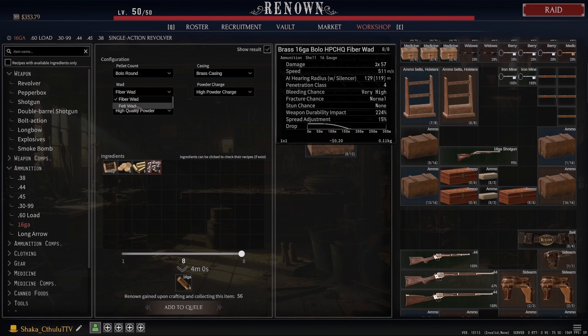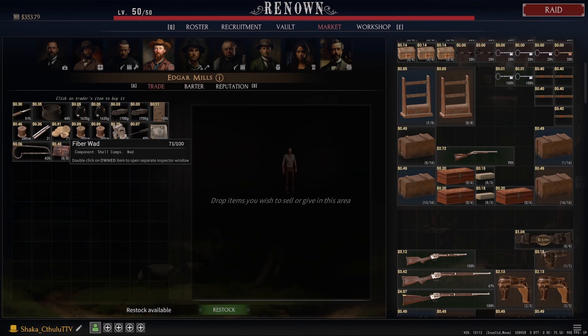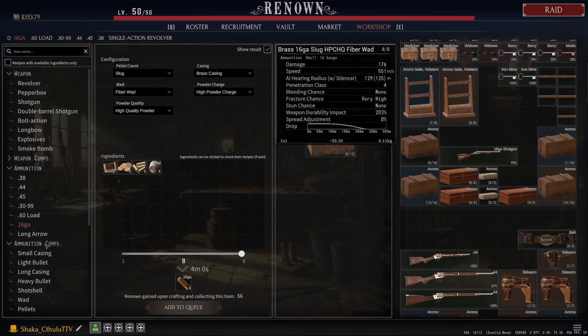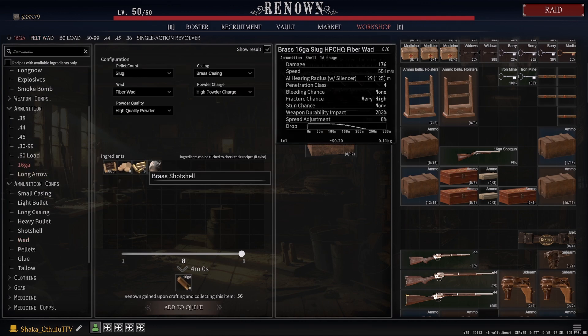This is where the difference between felt makes sense — look at the spread adjustment: 15 versus 0. You want to hit that felt wad for anything above a slug — anything with more than one pellet inside your shotgun shell you absolutely want to use felt. As you can see the spread adjustment is pretty severe. For slugs just use fiber — fiber is pretty easy to find. You can buy it at one of the traders — the general trader generally has it — so you don't have to worry about that component. You can also craft it, and strips of cloth are no problem to find. I'd suggest sticking with slugs.